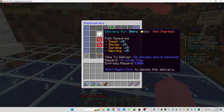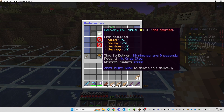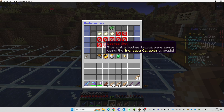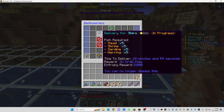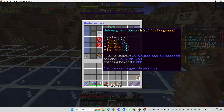I'll show you how this works right now. I have the fish in my bag — a little bit more than I need, but that's no problem. When I click to activate this delivery quest, it will automatically grab the fish needed from my bag, as you can see. Now it has changed from a paper icon to a minecart, and I have to wait 29 minutes and 59 seconds before I can collect this delivery.